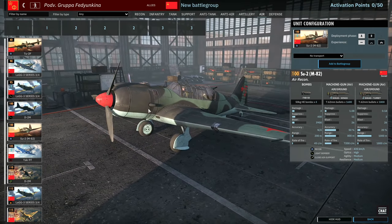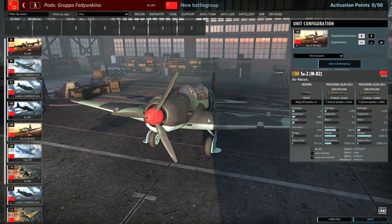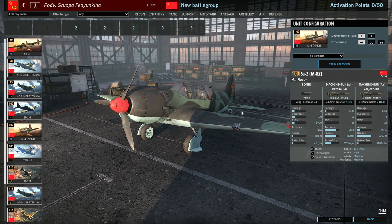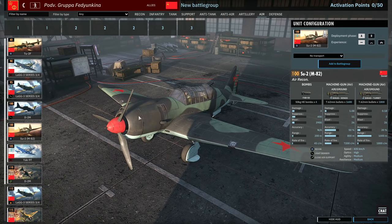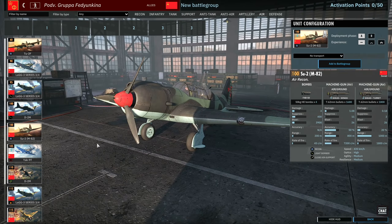There's a 100-point cost Su-2 — a recon aircraft with bombs. It has four front-facing 7.62mm machine guns, which won't be great for taking down enemy aircraft, though it does have medium agility. It could potentially be good for spotting and killing enemy AT and support weapons, but I feel like it might just get chewed up by enemy fighters. We'll see.